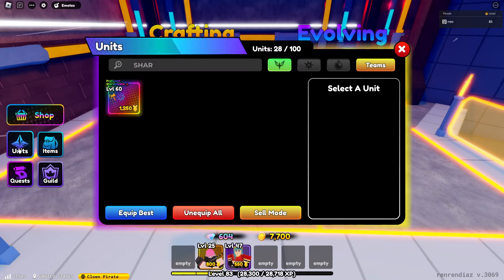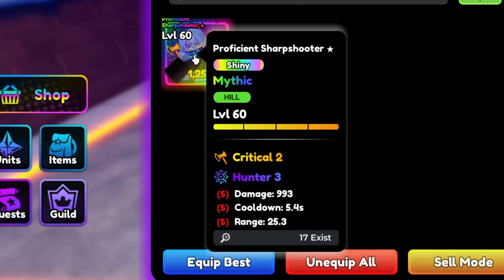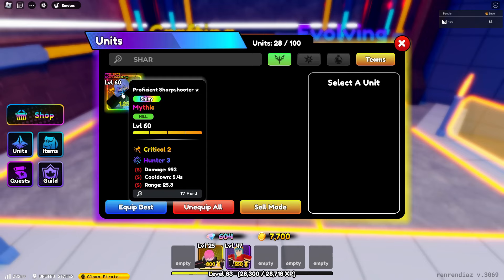Let's go and check her stats. Wow, we got all S — S damage, S SPA, and S range. Oh my god! Let's go and showcase the Proficient Sharpshooter Shiny.